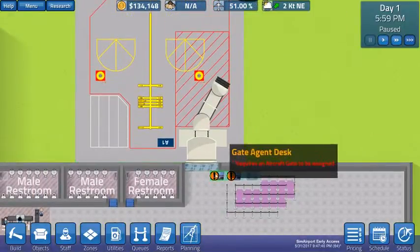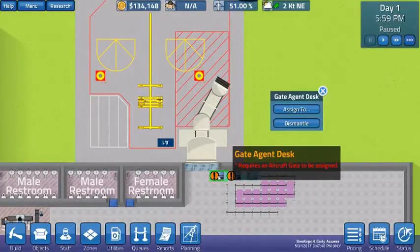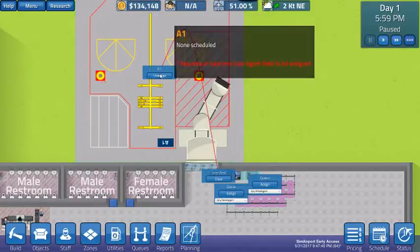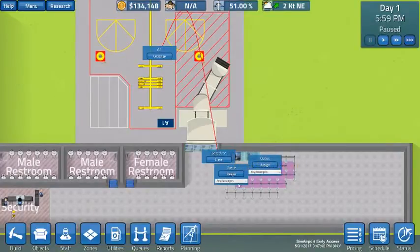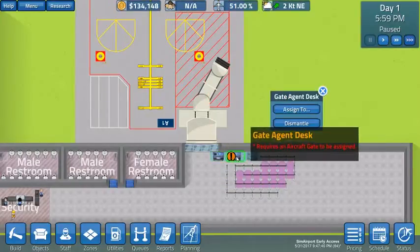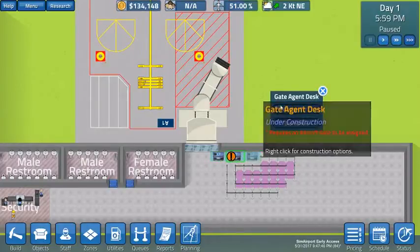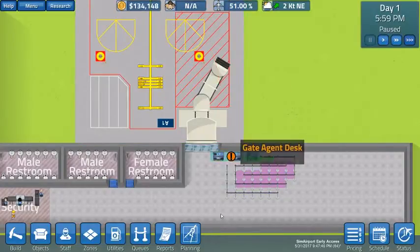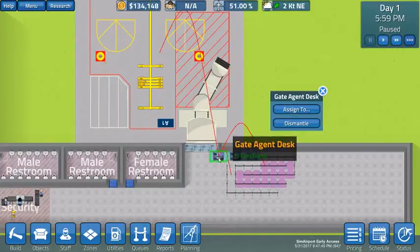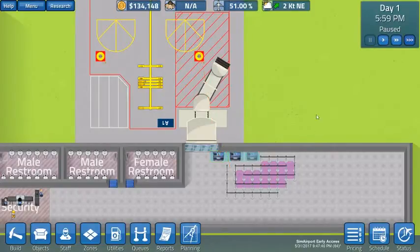This alert is telling us it requires an aircraft gate to be assigned. We're going to click on the gate desk, click assign to, assign to gate A1, and it creates a little red line that says you're hooked up. Now we've got two queue lines to deal with. The first one on the left is going to be for first class packs — assign to that. The second one is going to be for coach packs — assign to that. That desk is done. The exclamation alert went away. Now go to the second one: assign, assign, assign, assign. Close. If I click on it, see how the lines connect from the gate to the end point of each queue line — it's hooked up and we're all good.